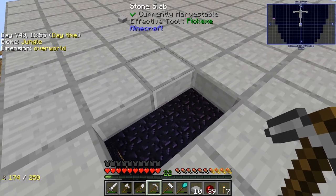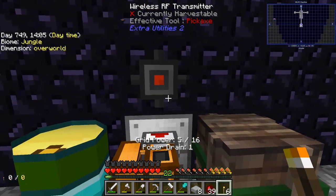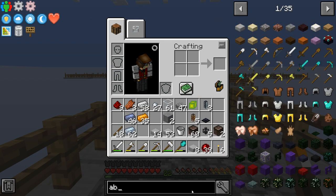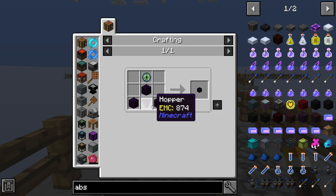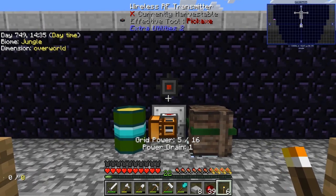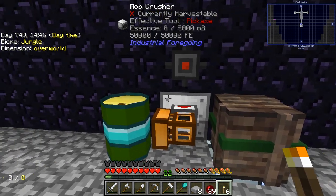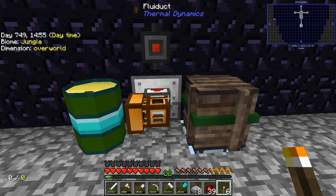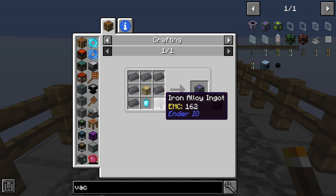If we get an absorption hopper or vacuum hopper, that should work. The absorption hopper takes an eye of ender, some obsidian, and a hopper. I think I have a pearl. A vacuum chest would also work — for that we need iron, a chest, and a pulsating crystal, which is just a diamond and an ender pearl. Either way we need an ender pearl.